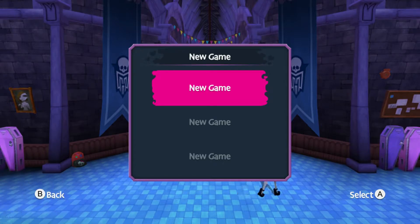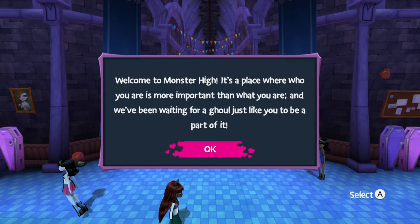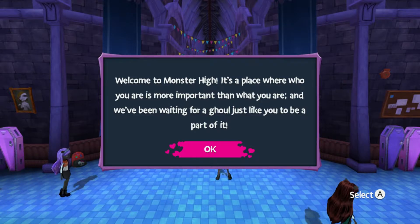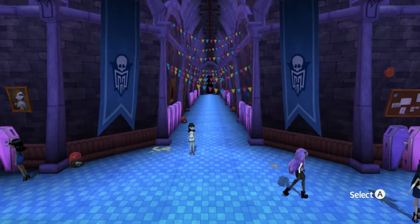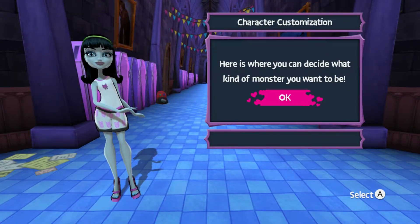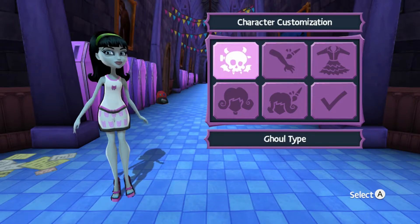All right, here we go. New game. 'Welcome to Monster High — it's a place where who you are is more important than what you are.' Okay, whatever that means. Oh okay, we get to make our girl here. I'm pretty sure we have to be a girl.